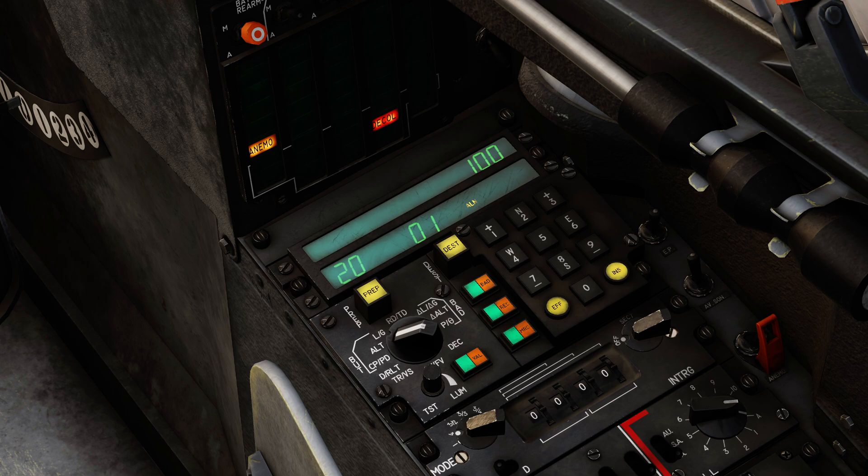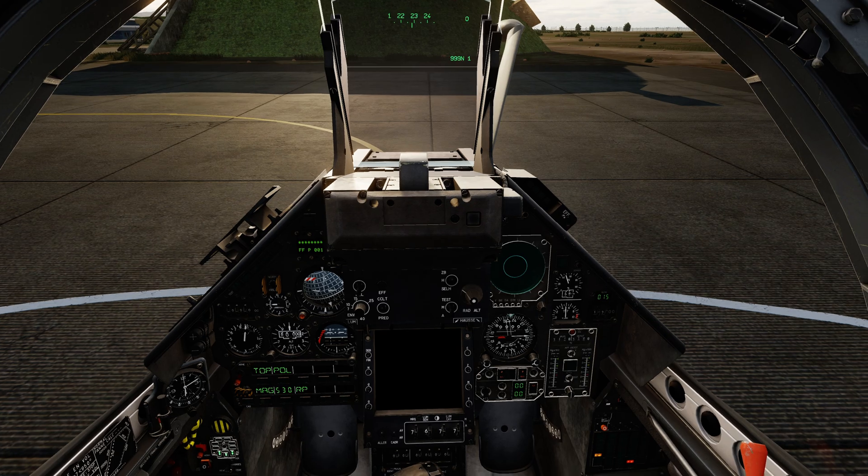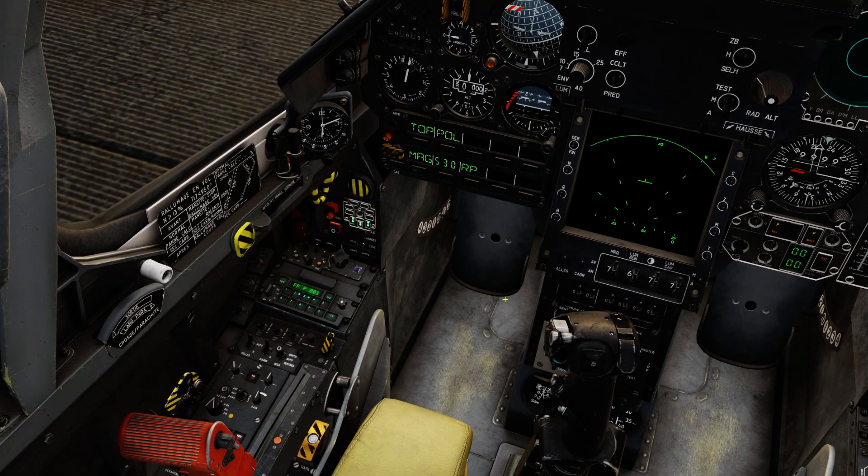Next we're going to power up our displays. First we'll power up the HUD — there's a little switch on the bottom edge of the HUD control panel; one right click puts it into powered on and we can hear the avionics fan come on. After a short delay we'll get an image on the HUD. Next is the heads-down display called the VTB in this aircraft — right click its power switch, hear another avionics fan come on, and after a short delay it will display an image as well. While we're waiting for the VTB we can power the radar. The radar's main power switch is currently in A for 'arrêt,' or off — one right click puts it into PCH, which is preheat, pre-chauffage. While in preheat we'll have a flashing P in the VTB so we know that's happening. The radar has to be warmed up before it can be powered on.